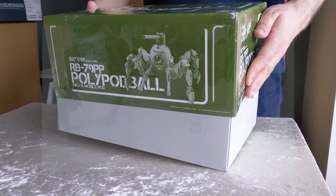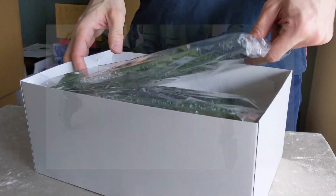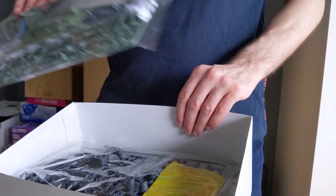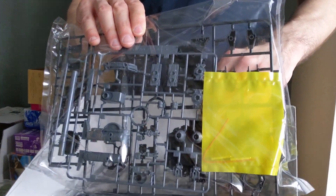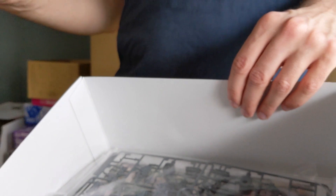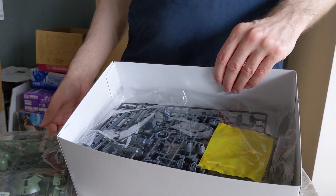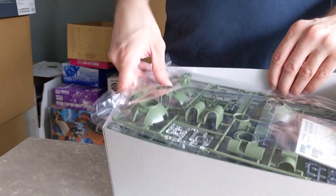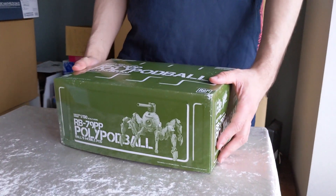The MG Polypod Ball is a reissue to go alongside the Stormbringer, and the water slides are included with the Stormbringer if you want them. It's the coolest of the balls — basically the spider ball — and it's the MG Ball Work Car, a great kit, one of the greatest kits, with a set of legs to make it that much more special. This one is also sold out on P-Bandai; it's a reissue and it's all gone. I have some more coming in later, but no clue when I'll be able to get more after that, so now's the time.